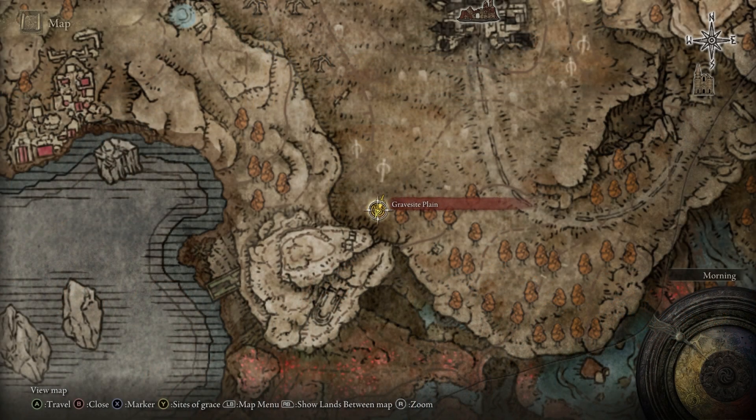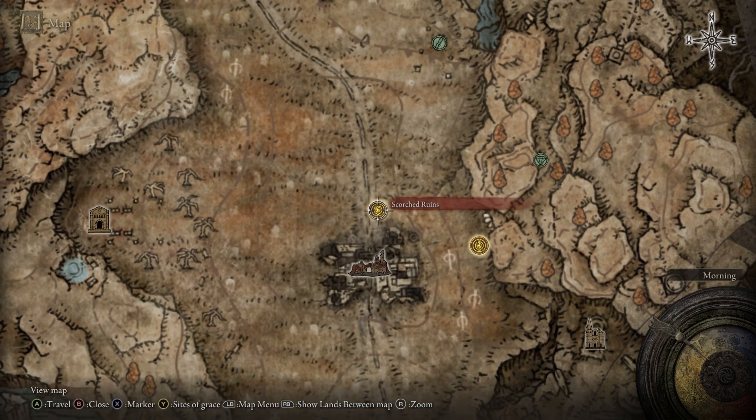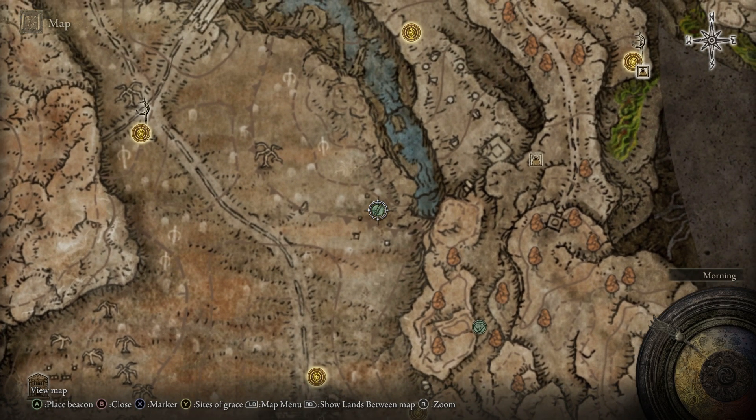We can actually get these incredibly early on into the DLC, in the very first area from the Gravesite Plain Site of Grace. We're simply going to move north until we reach the Scorched Ruins Site of Grace, and then we're going to head north and a little bit east to this area here.